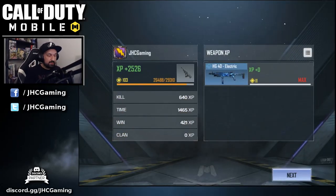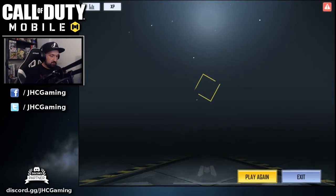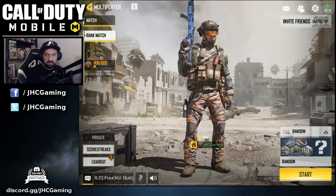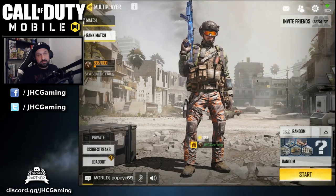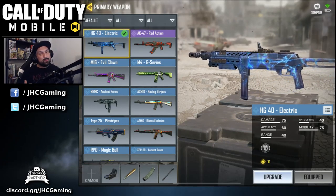You get more XP in this than compared to Battle Royale, but you rank up very slowly. This was double the points — 16 kills — and the best guy on the other team had 15, so I didn't do too bad. But I died a lot man, that was hard. So that was the HG40 Electric in ranked multiplayer.